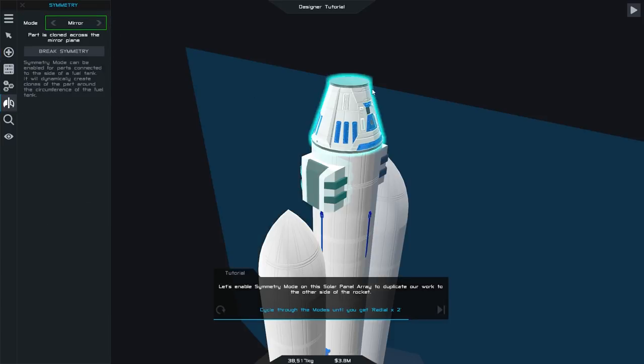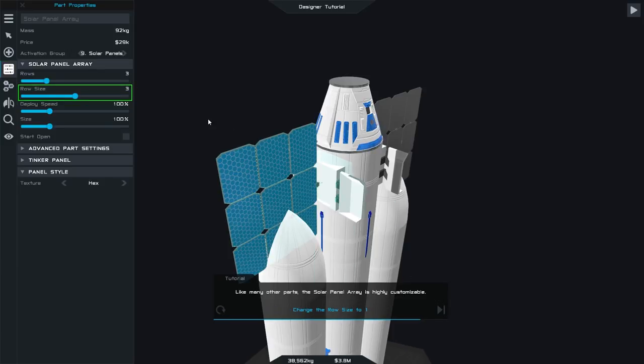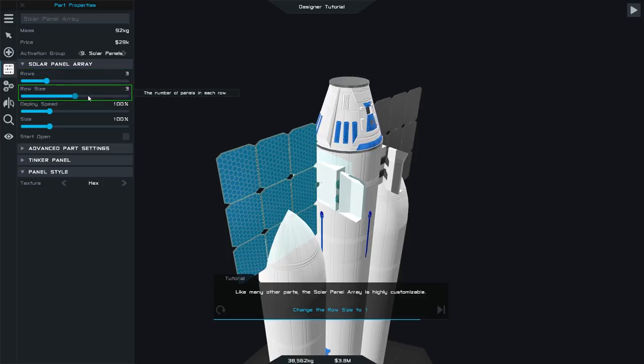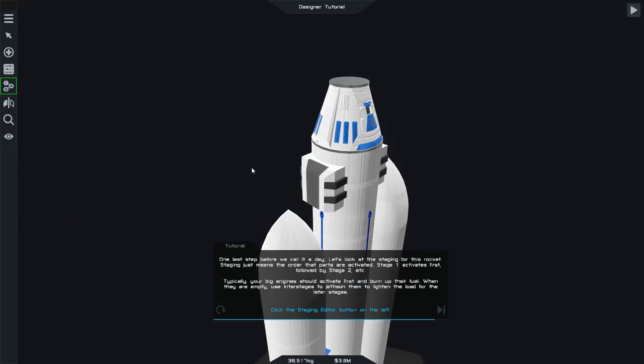We're making quite a little rocket here — it's pretty cool! There's a nose cone. Now we can enable symmetry mode on this part and duplicate our work to the other side. Click on the side interchange and it mirrors across — very nice! What happens if we do radial? We cycle through the modes until we get to radial x2 — there we go — and put it all the way around.